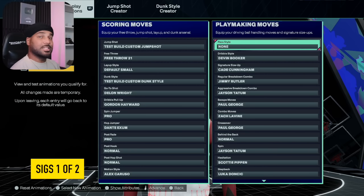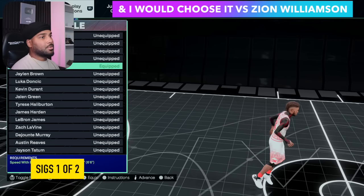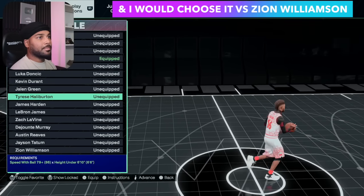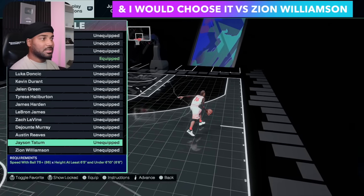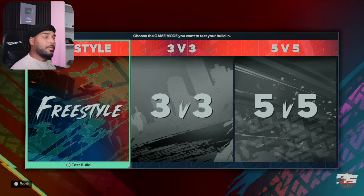If I had to take the 6-6 build out and take it to war, this is the SIGs I'm using. The reason why I'm saying Devin Booker over LaMelo, over Jalen Green, over DeJounte Murray, over Zach Levine, Tyrese Halliburton, Norma, and Jason Tatum — it's because it's the only one that I found that you can immediately speed boost out of. Let me show you.